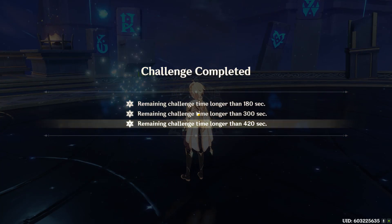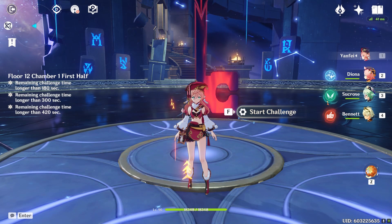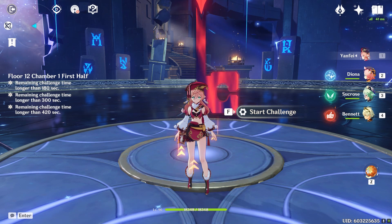Three stars on floor eleven. Now for floor twelve, my team has changed slightly: instead of physical DPS Kaya I now have Cryo Kaya paired with Chongyun. We still have two Anemo characters and the two main DPS. This time, put Bennett on the first half because that's where the Lector is, and put your perma-freeze team on the second half where the Abyss Herald is. The first floor is basically a DPS check.